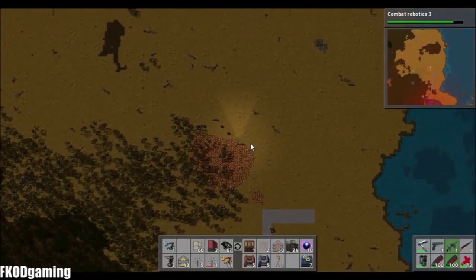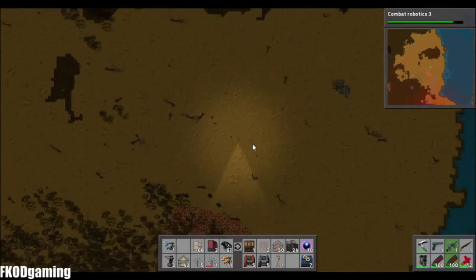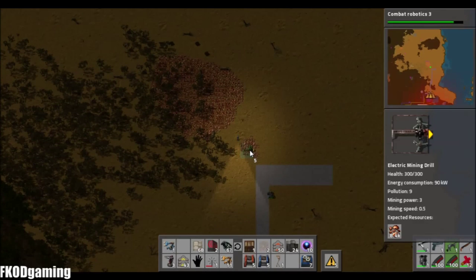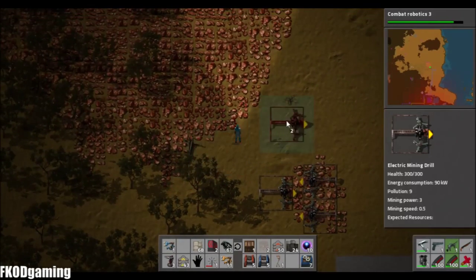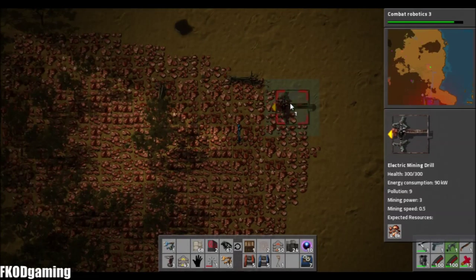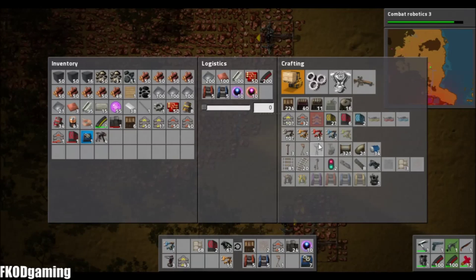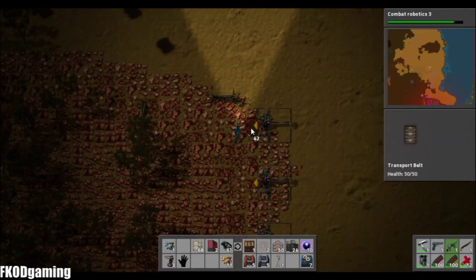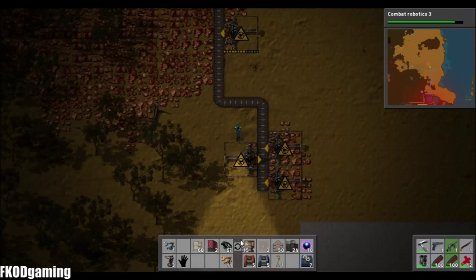Why are those things just running right by me? I have a feeling there's a spawner up to the north there. I'll deal with them when the time comes. For right now I need to set up my mining operation. So mine this little area out here first, and then I guess we can just start at one corner and work our way over.